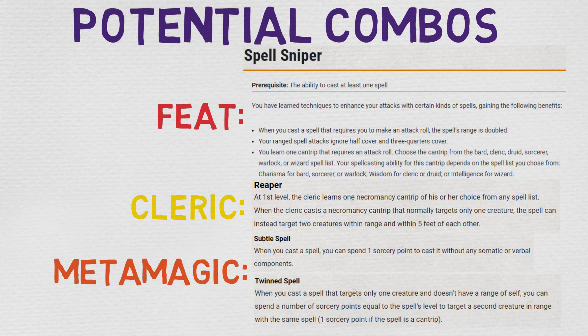Now let's get into some metamagic. The first is Subtle Spell. I think this is really strong for just the roleplay elements that come from not healing when someone's supposed to heal — it might make someone look like a sham or that they're trying to peddle snake oil. Subtle Spell: when you cast a spell, you can spend one sorcery point to cast it without any somatic or verbal components, which is all the components this spell has, so you can cast it component free. A good way to get access to metamagic is through the Metamagic Adept feat.